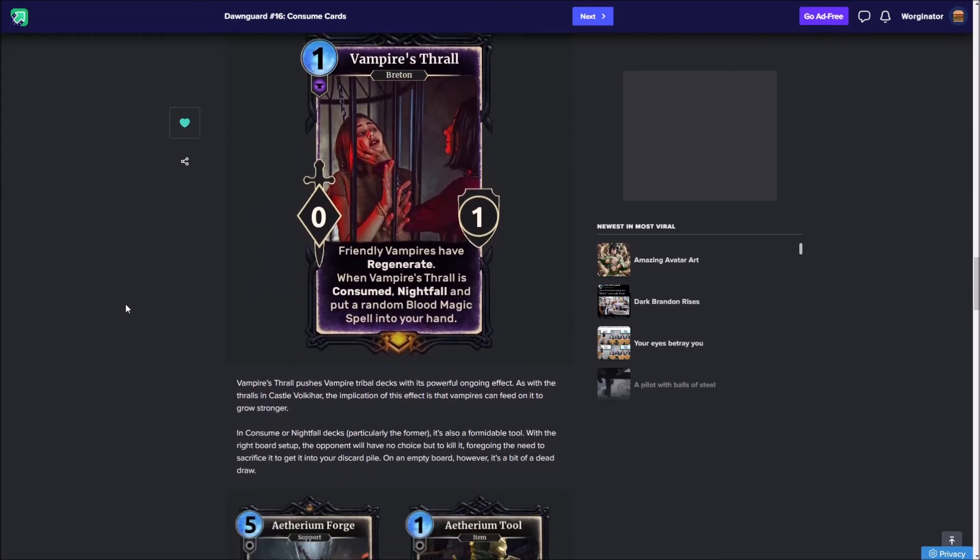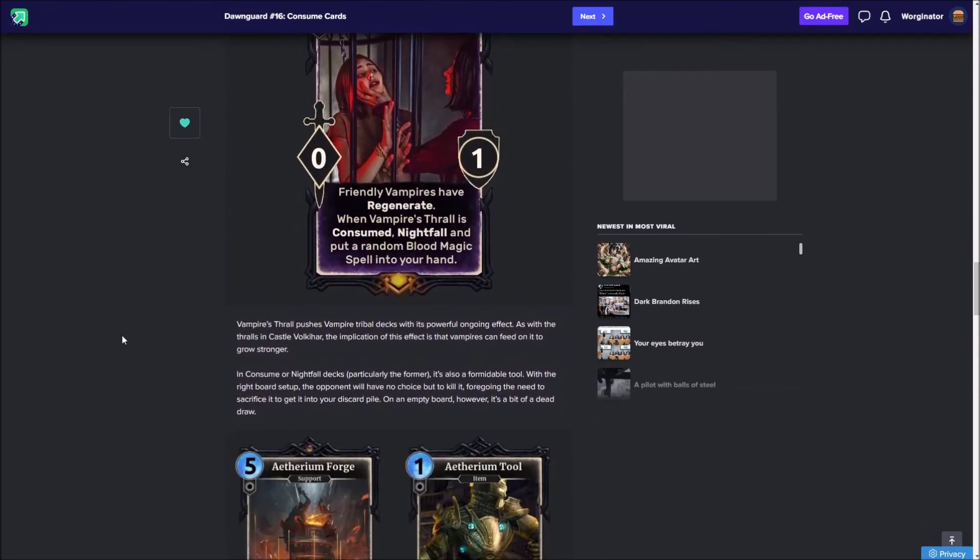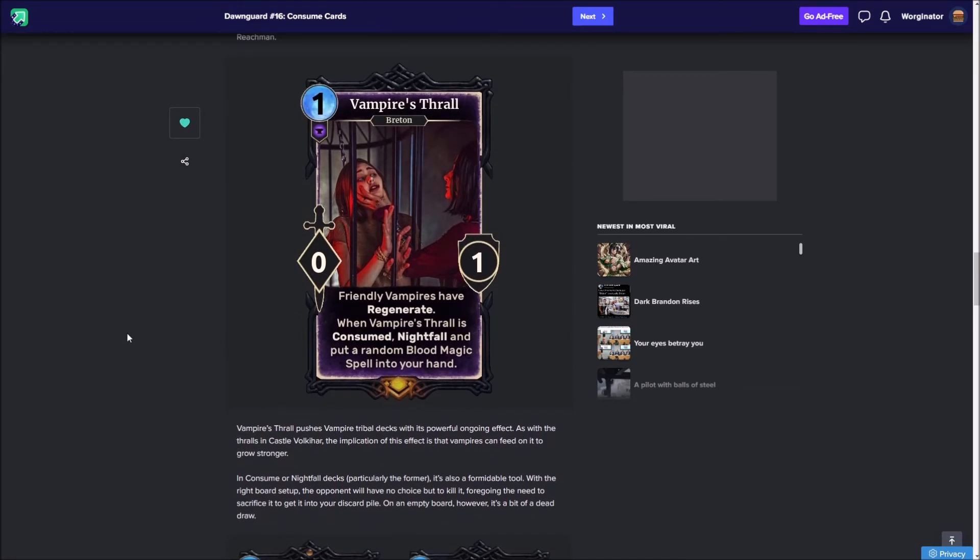Now we have our legendary of the set: the Vampire's Thrall, a 1-cost Breton with zero power and one health. While on the board, friendly vampires have regenerate — a very strong keyword, especially with some of the bigger vampires. However, this is a one health card, so a stray firebolt or forked bolt will just eliminate it unless given some buff. The rest of its effect is when Vampire's Thrall is consumed — when it's in the discard pile and consumed, Nightfall will happen and you get one random blood magic spell into your hand. This card is really outstanding and would very much push these new vampire cards to a higher level.